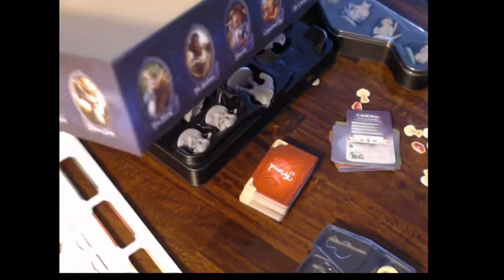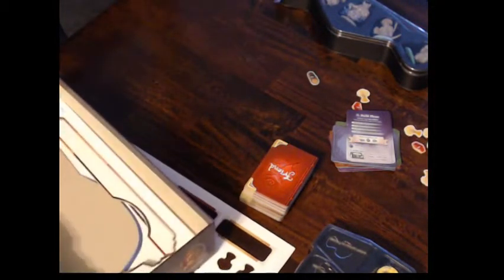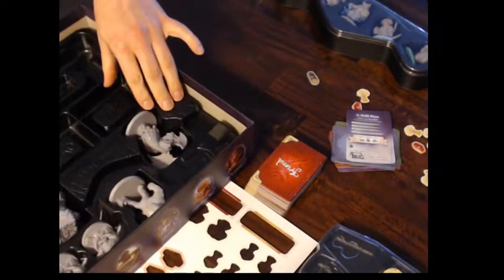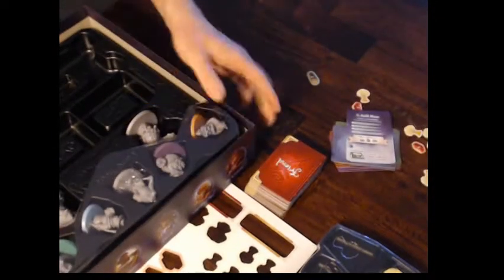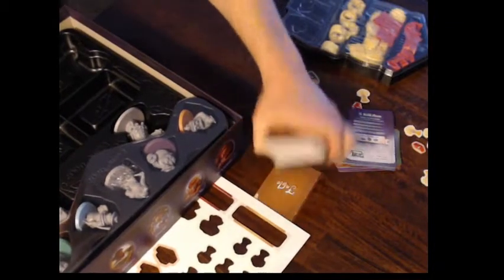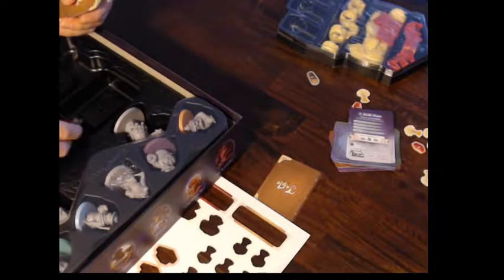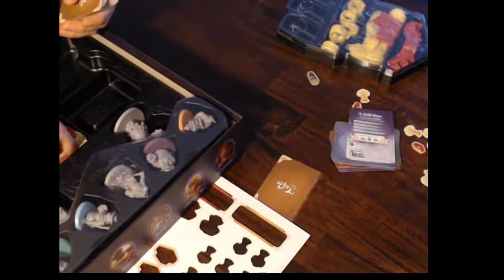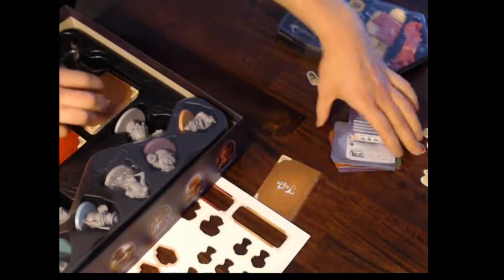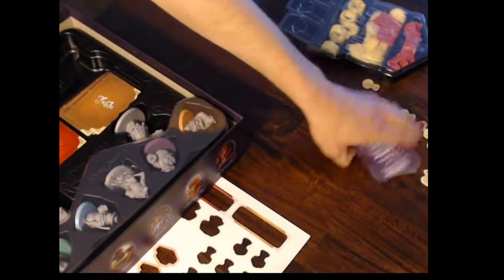That's everything. We're going to start by putting in these things here. Friend cards go right there — they're not going to be sleeved. Fable cards, and the gather cards. I'll figure out how to keep them in here.